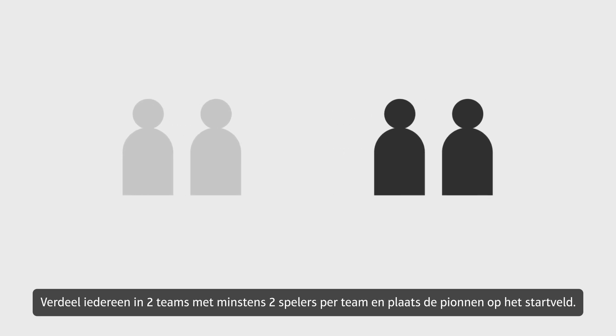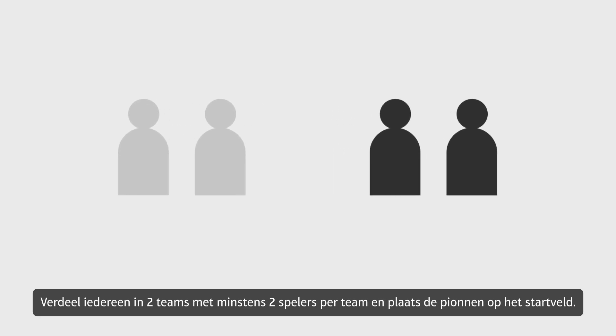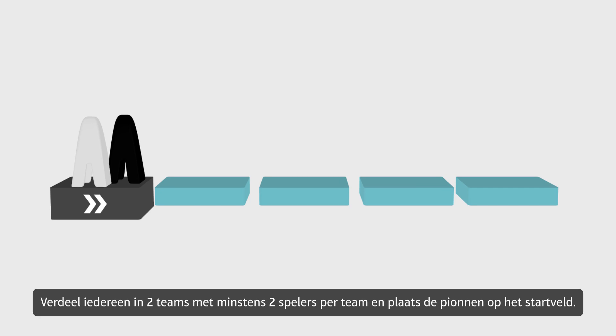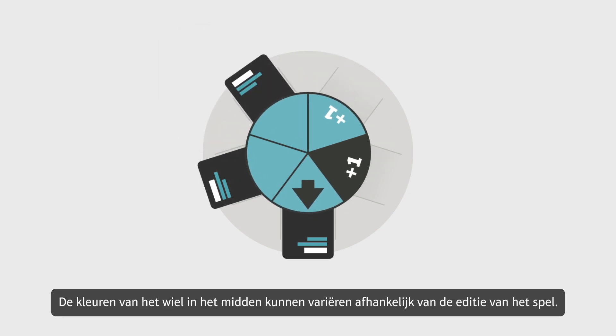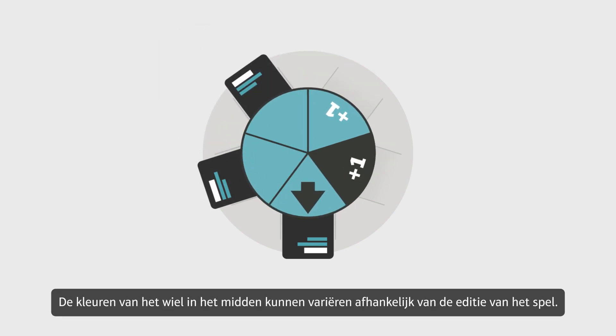Split into two teams with at least two players on each team and place the playing pieces on the start space. Then place three cards in the wheel, starting from the arrow and going clockwise. The colors of the wheel center may vary depending on the game edition.